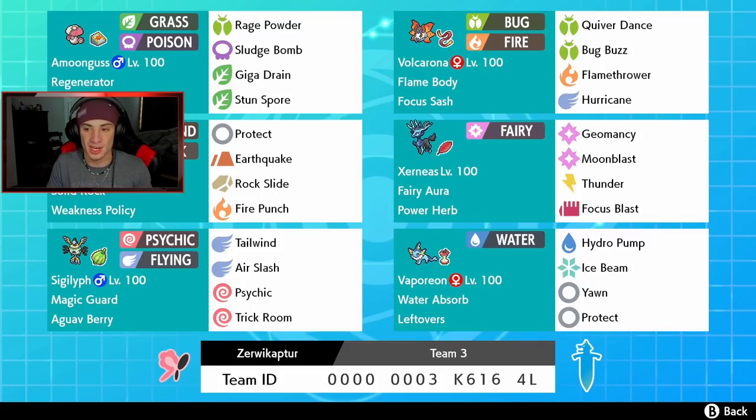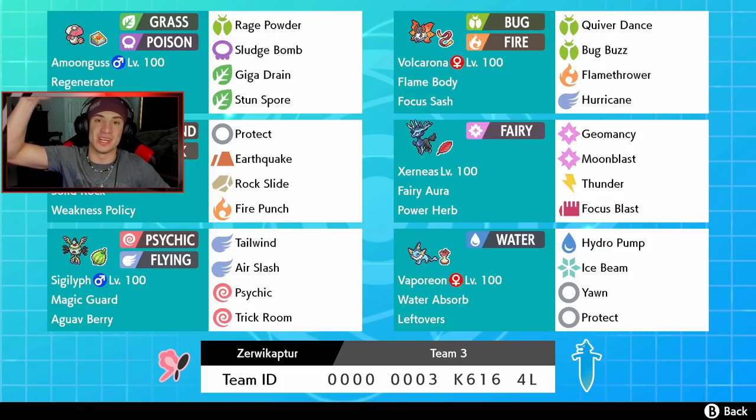We also got Moonblast for STAB, Thunder and Focus Blast for coverage moves. Bottom left corner is Sigilyph — our tailwind slash trick room Pokemon. It has both Tailwind and Trick Room which is amazing, plus Air Slash and Psychic for STAB moves, and the Salac Berry with Magic Guard ability. In our final spot we got one of the best Eeveelutions in my opinion — Vaporeon — with Water Absorb and Leftovers, Hydro Pump, Ice Beam, Yawn, and Protect.